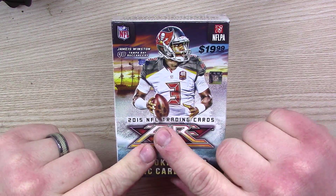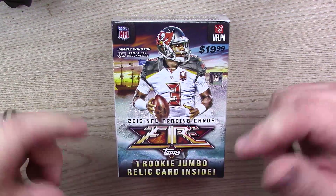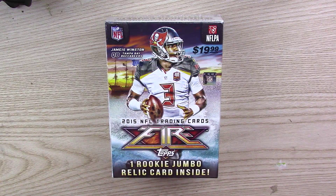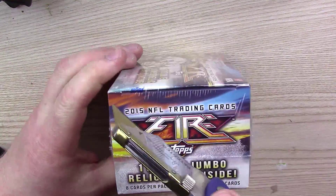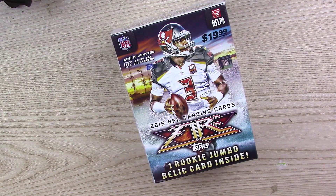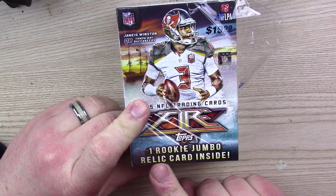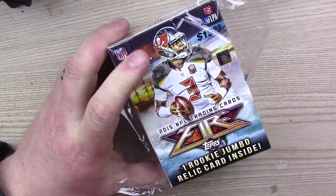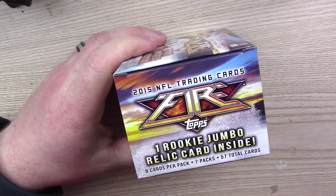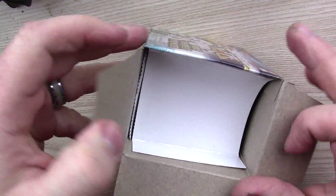I decided to pick up one of these 2015 Topps Fire Football Blaster Boxes, got this one at Target for $20. I had wanted to check these out when they came out and I wanted to get a hobby box, I just didn't have the money and never got one. So I decided to go ahead and check out one of these Blaster Boxes. You do get one Rookie Jumbo Relic card and 8 packs of 7 for a total of 57 cards — so you get 56 plus the Rookie Relic, which must be separate.